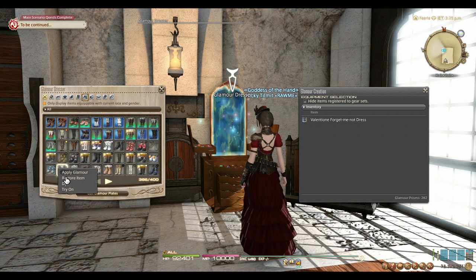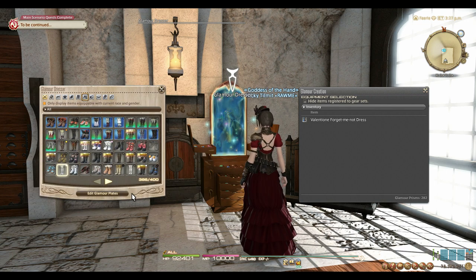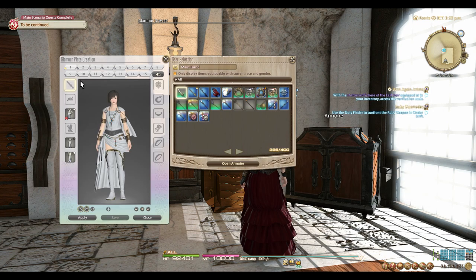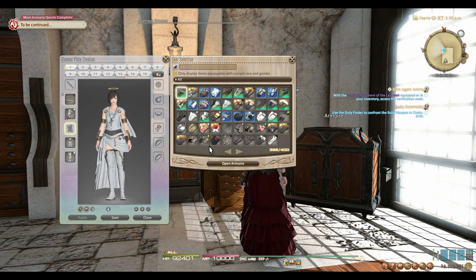Also, the same rules apply to Glamour with the Dresser and Plates when it comes to what classes can wear what pieces. If the gear piece in question can only be worn by tanks, then it won't show up on healers. Just keep in mind the limitations of the current Glamour system when you are making looks with the Glamour Plates.